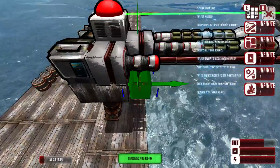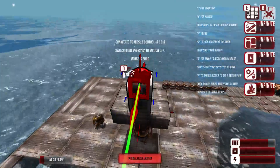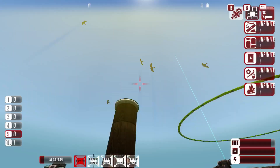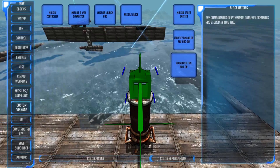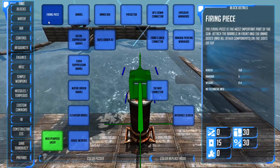I could set this up to work for torpedoes and everything else if desired, but that was good as is. Now, there are two more weapon systems we have to explore: the custom cannons and then the custom lasers. The custom cannons are the ones I use other than drills the most - they are pretty intricate things and you can make some ridiculous beasts of a cannon with this system.